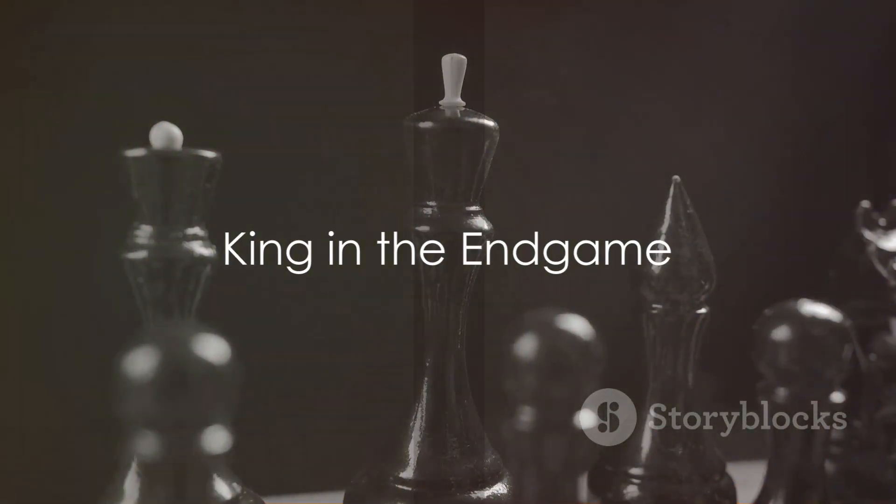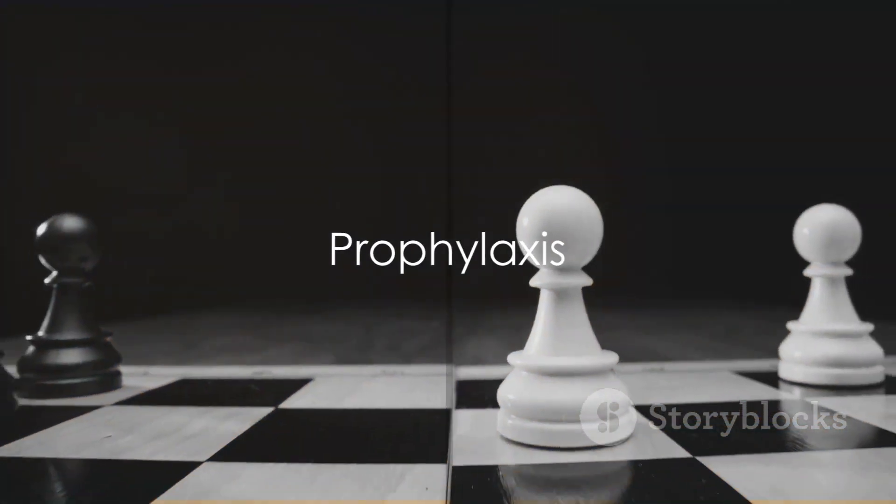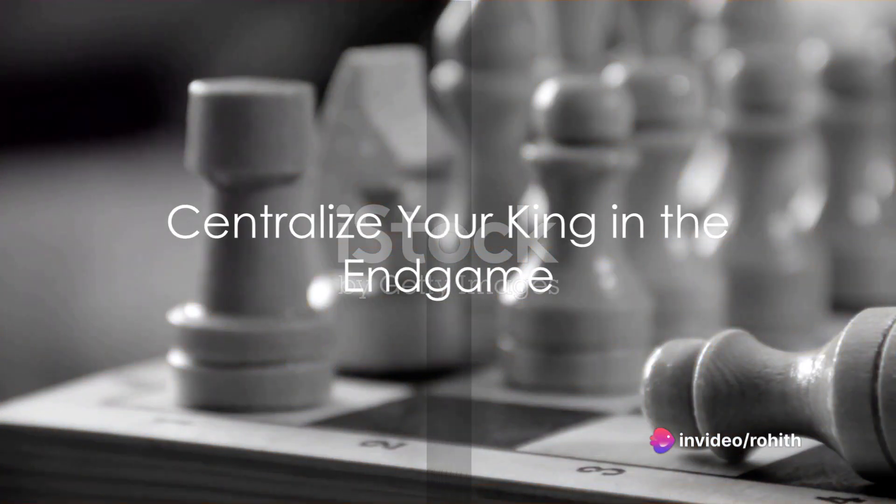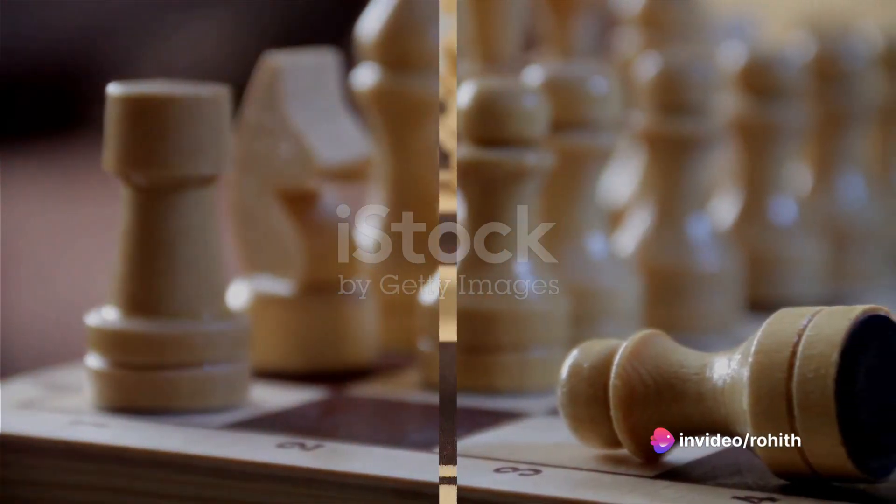In the endgame, bring your king in actively. Use prophylaxis to prevent your opponent's plans before they can execute them. Centralize your king in the endgame, as the king becomes a powerful piece at that stage.